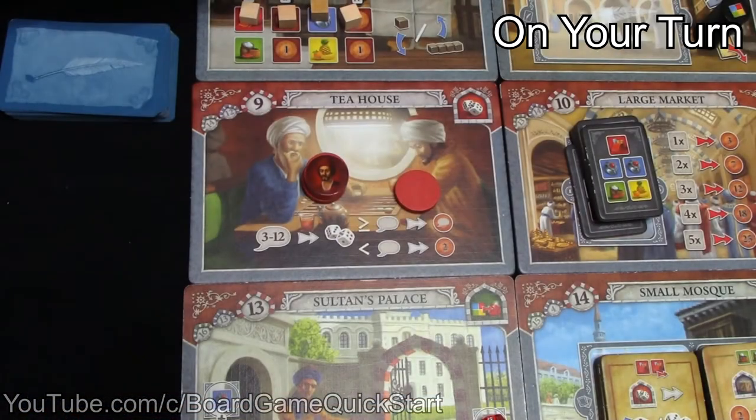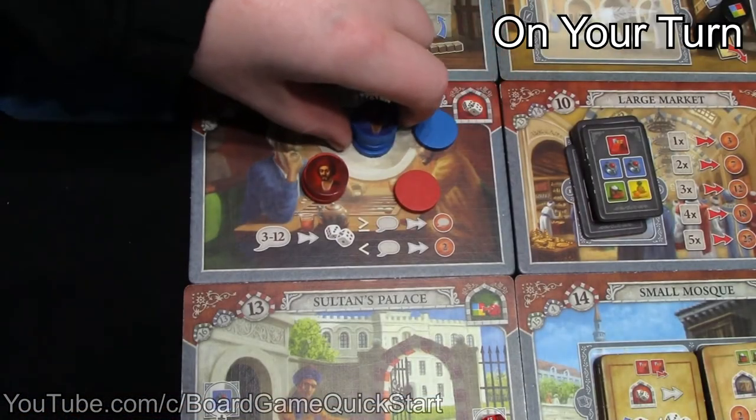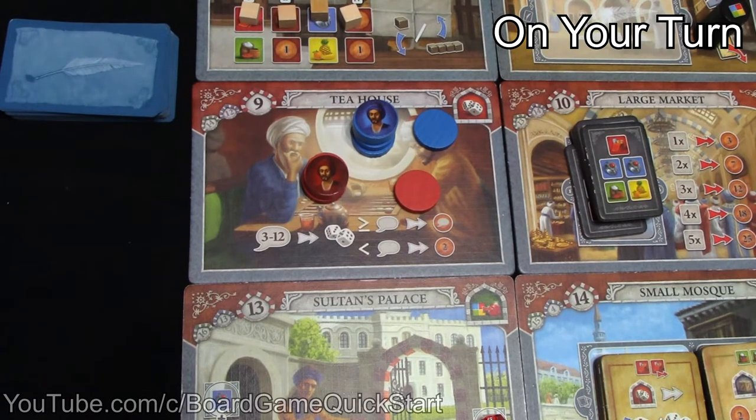When moving around the board, you will sometimes encounter other players. If you want to use a location that currently has another player's merchant, you must pay that player 2 lira in order to do so. If you can't pay or don't want to pay, you can't use the location until the other player leaves.